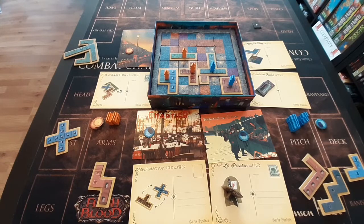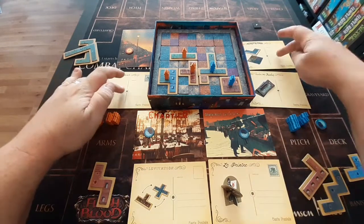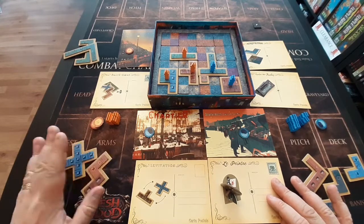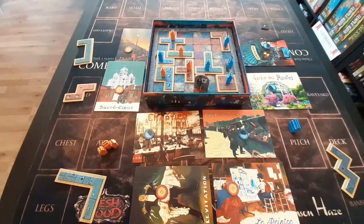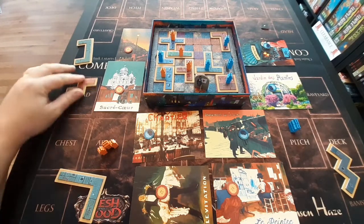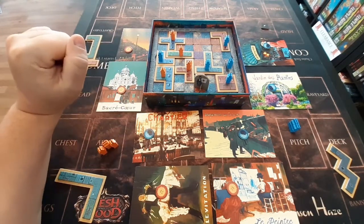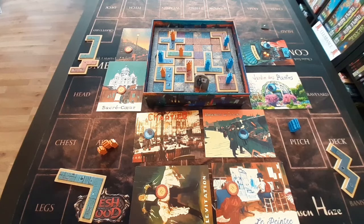Play continues backwards and forwards until all eight postcards have been activated or players have placed all of their tiles. We have now laid down all of the buildings that people are able to place and all of the postcards have been activated, so we will now move to scoring.